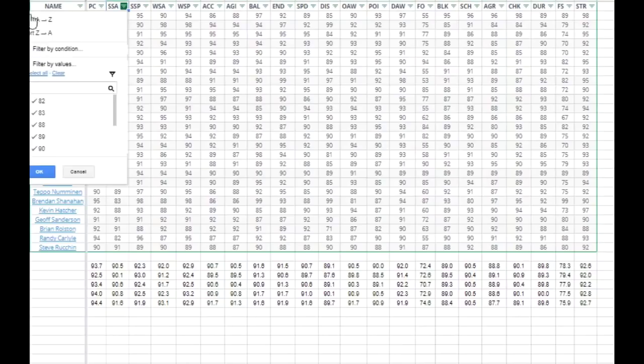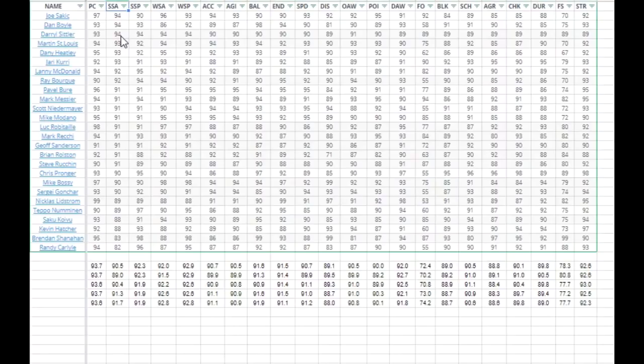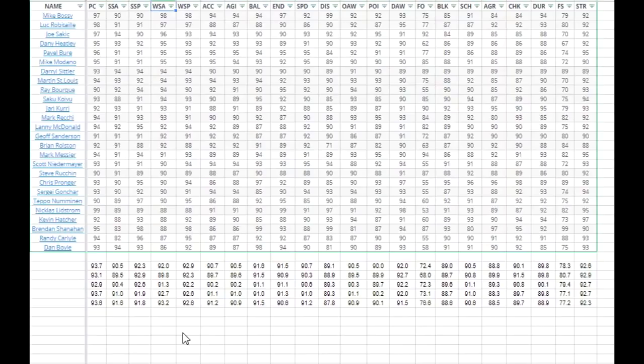Let's sort them by slap shot accuracy — who's got the best slap shot. It's going to be Sakic, Boyle, and Sittler at 94s. But outside of Shanahan and Carlisle, they all have pretty decent slap shot accuracy. For wrist shot accuracy, same idea. Bossy with a 98 — him, Robitaille, and Sakic lead the way in wrist shot accuracy. Towards the bottom you have players like Lidstrom, Hatcher, Shanahan, Carlisle, and Boyle with the lowest wrist shot accuracy.